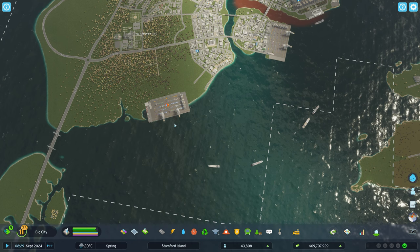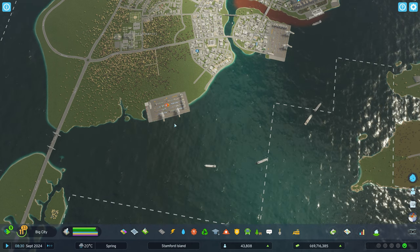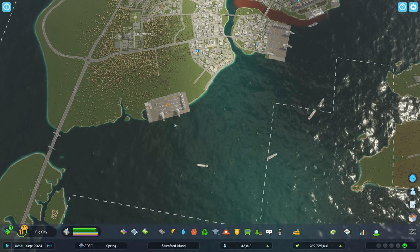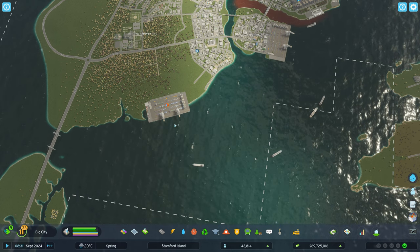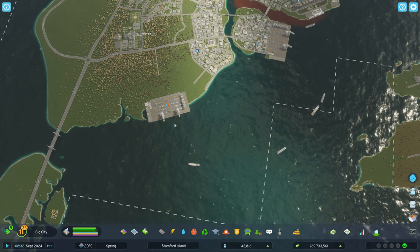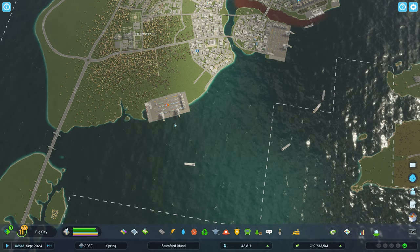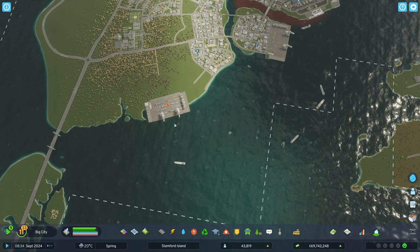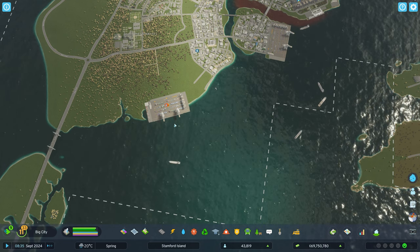Make sure you connect your road, and that is all there is to building a cargo route — it's simple once you know the mechanics. If you found this tutorial useful, click on the video on the screen now for a beginner's guide walkthrough showing you how to do everything as we build a city together. Thanks for watching and I'll catch you next time — take care.